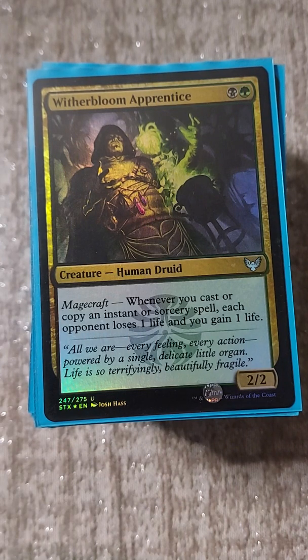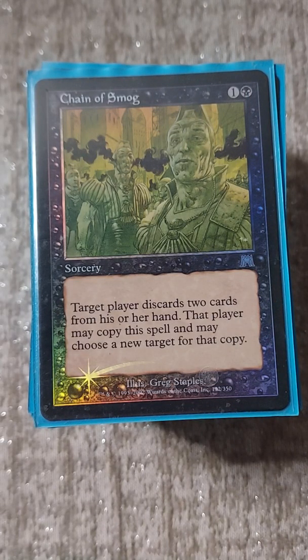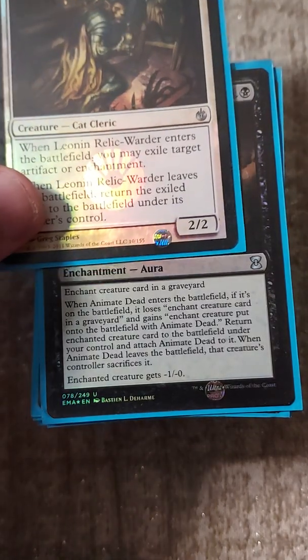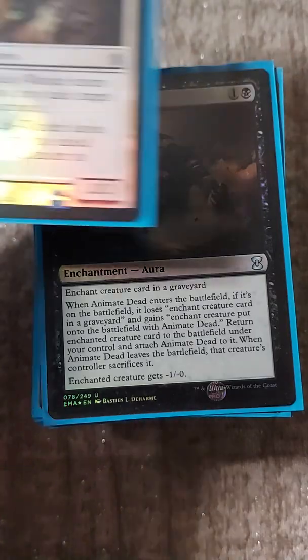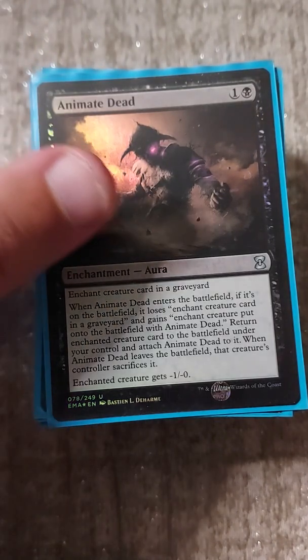In this deck, because we are in black and green, we will run the Witherbloom Apprentice and Chain of Smog combo - that's a Consult at sorcery speed. We also have the Leonin Relic-Warder combo. If you don't know this combo, you need the Leonin in the graveyard so you can reanimate it. Using one of the enchantments targeting the Leonin, you use the Leonin to exile the enchantment, then the enchantment returns, you kill the Leonin, the enchantment comes back - it's a simple loop.